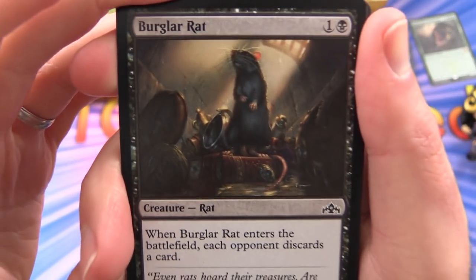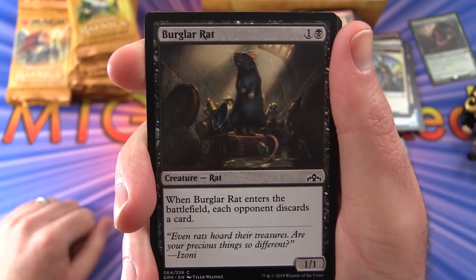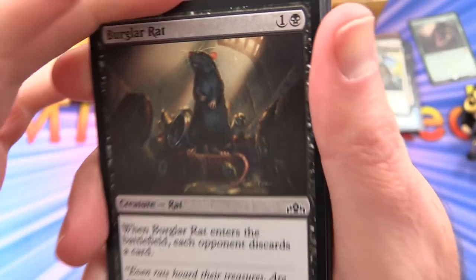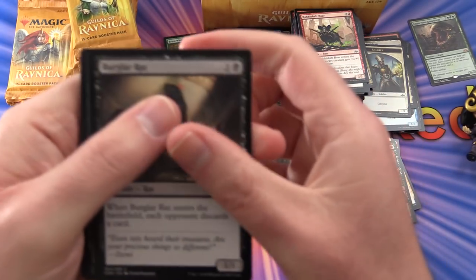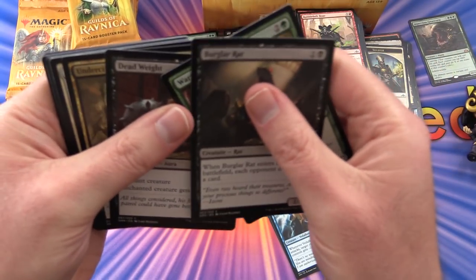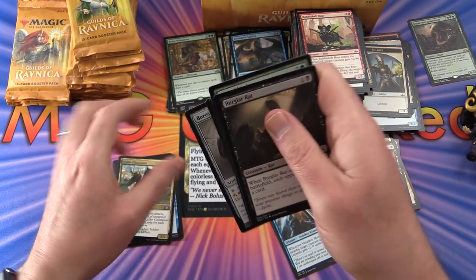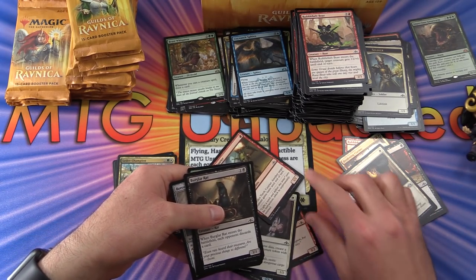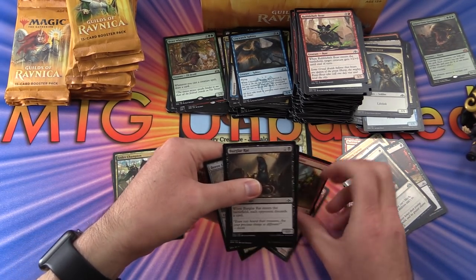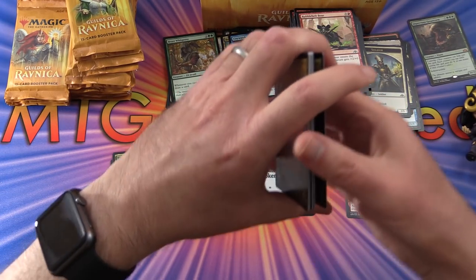Burglar Rat! Creature Rat, 1/1 for 2 mana — when Burglar Rat enters the battlefield, each opponent discards a card. The rats are back — thank you WotC! Had to highlight that card. I'm powerless to stop myself when it comes to rats. Went a little crazy there, as you can see.